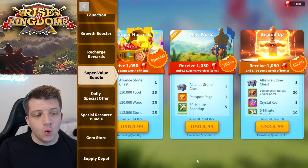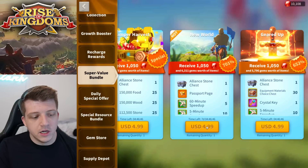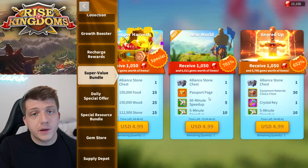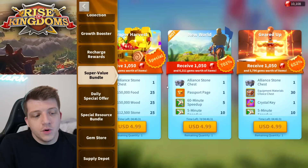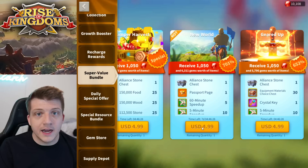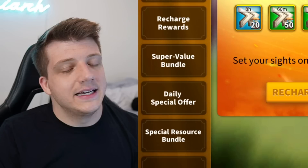The New World bundle is a weird one — you'd only ever buy it for the passport pages. If you need passport pages, you have no choice. It's invaluable to be able to leave your server and go somewhere else, so this is something you might buy occasionally just in case your kingdom loses a few KvKs and collapses. Buying the $4.99 and $9.99 bundles gives you three passport pages total, which count towards recharge rewards. You can save those passport pages for the day you may eventually have to leave your kingdom.